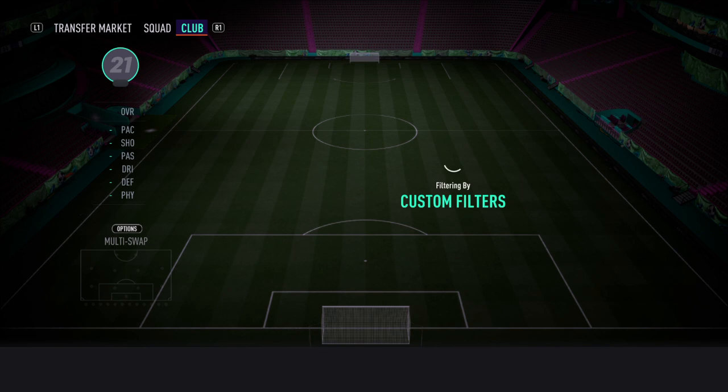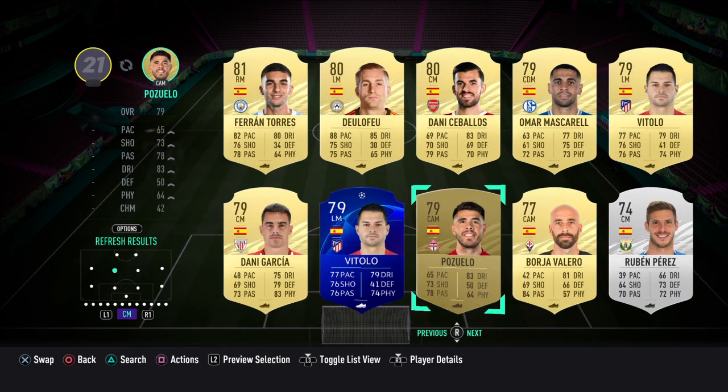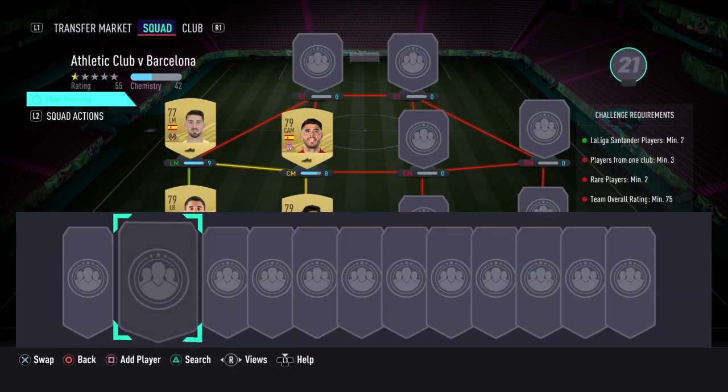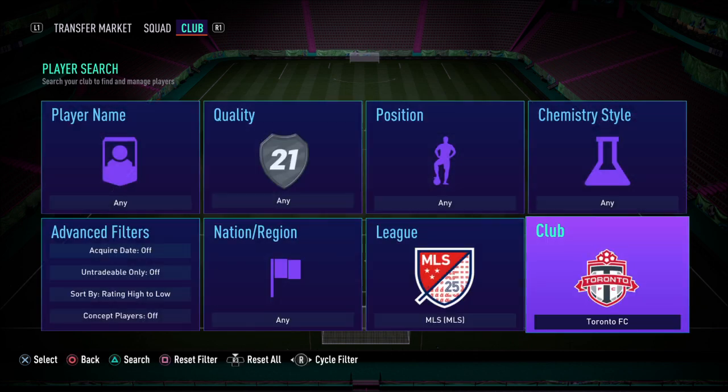We're going to be linking into another league using a Spanish player - Alejandro Pozzuolo, another player who's just 350 coins and really easy to get. He links into the MLS, and of course we need three players from the same club in the MLS. For that club I've gone with Toronto FC.